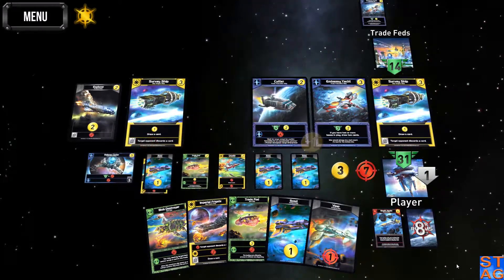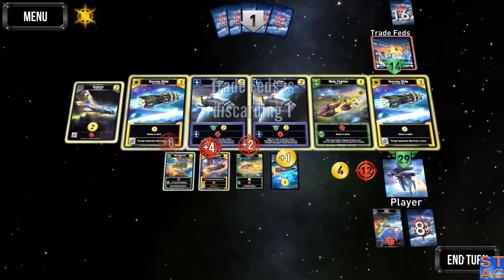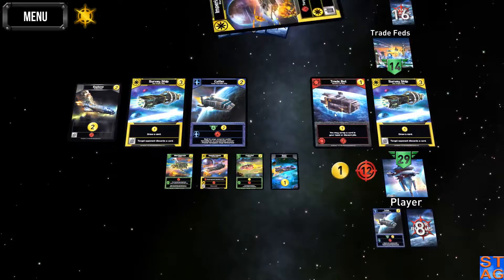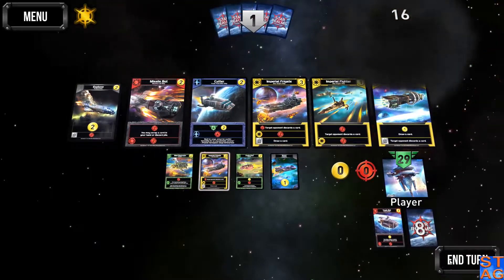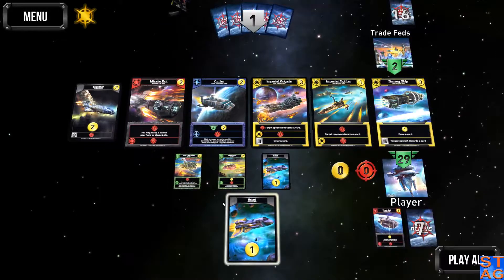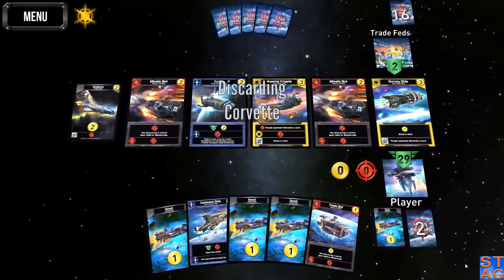I'm going to be discarding at least one card here — just the one. Still no bases coming up; I was really hoping he'd put a base into play. I've got four — go for the blob fighter, the cutter, and double back for the trade bot. I'll scrap the survey ship just for kicks. He's down to two health. I'm going to scrap this card — I was hoping I could get the last two attack I needed, because the war world or the command ship would have given me what I needed to take him out.